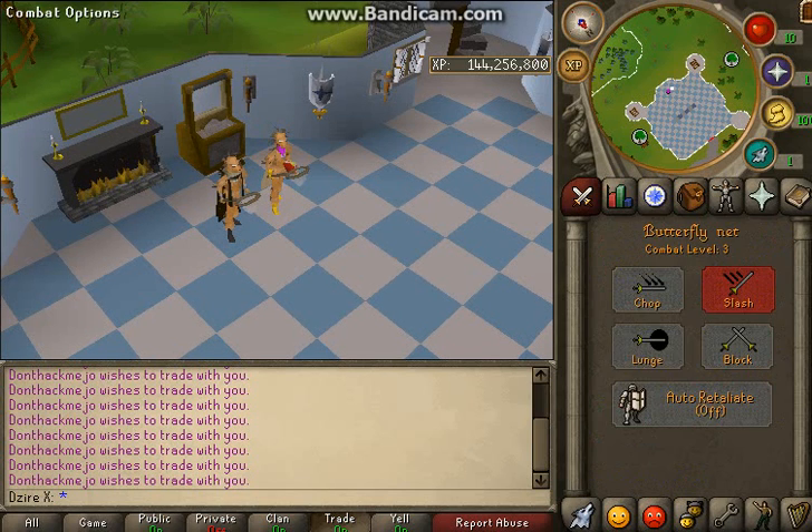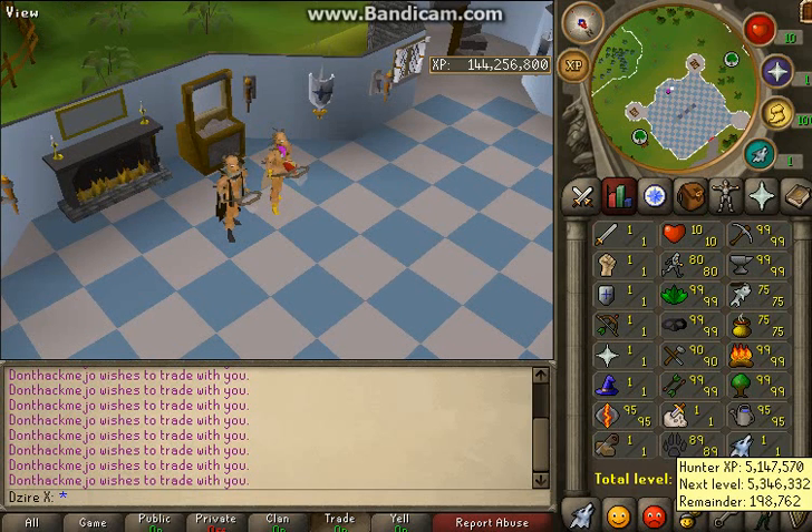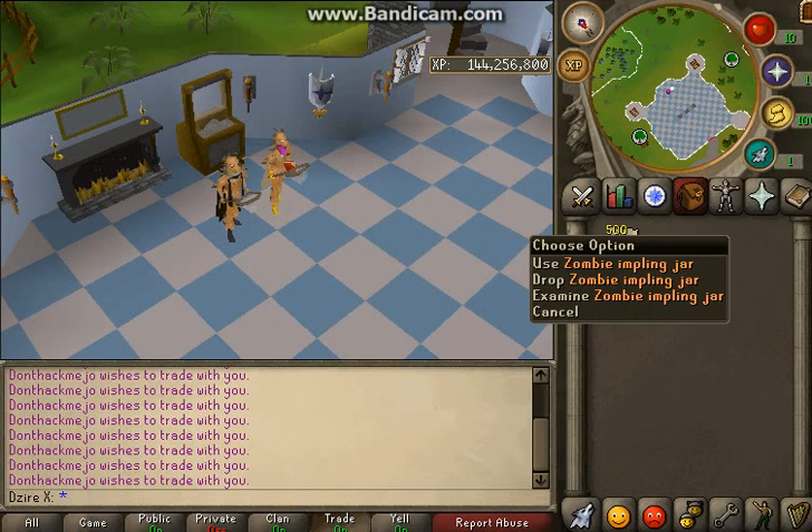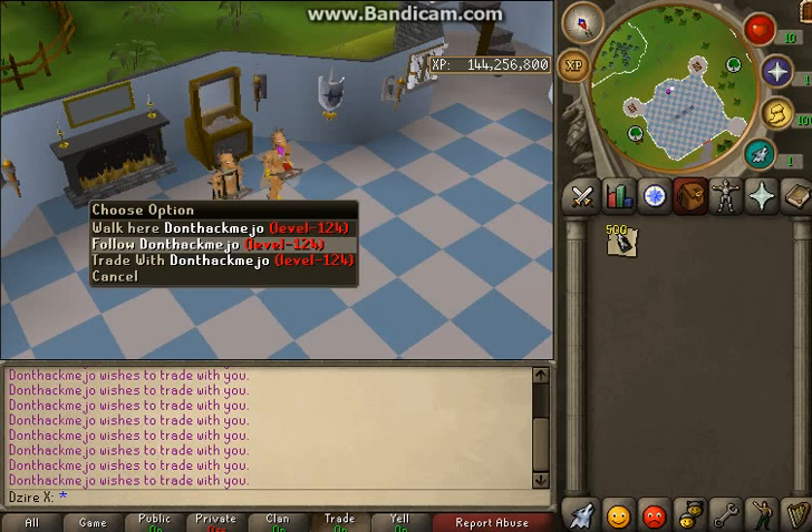Yo what's up guys, Desire here. Today, since I got my hunter up, we're opening 500 zombie implin jars — me and don't-hack-me Joe, who's on Skype call with me.